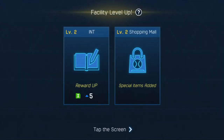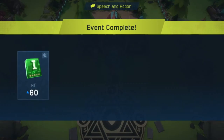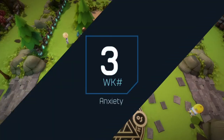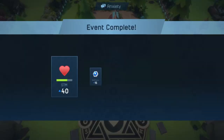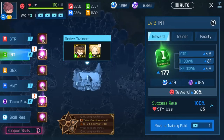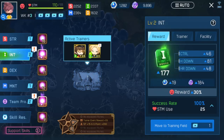Now we do have our level 2 INT facilities, which is what we want. We also want to hope we can get the DEX facilities up as well. Our main focus will always be the INT facilities - the tolerance room will balance us out, period. It's not the biggest thing in the world if we don't get the DEX facilities all the way up, but we do want to focus on INT facilities and DEX facilities as a secondary if we can.